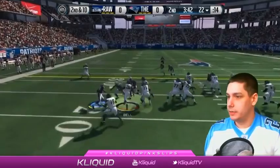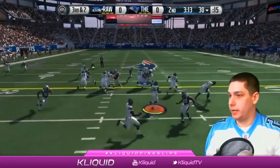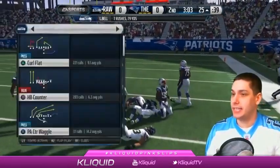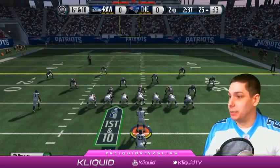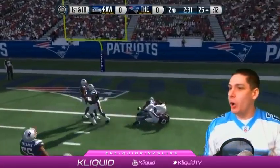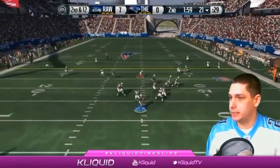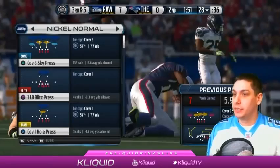Got Nate Solder out there to block, and we get through for a decent gain — that's going to set up a manageable third down for sure. Good run here. Wow, good gain there guys — 79 yards now on 7 attempts. I'm in scoring position now for sure, so I need to not turn the ball over. There we go, get it Marshall, get in there baby. Let's go — first points on the board! Get him Sherman. Yes, good play. He made me make a decision on that screen pass or cover the middle — that was a great play call for sure.